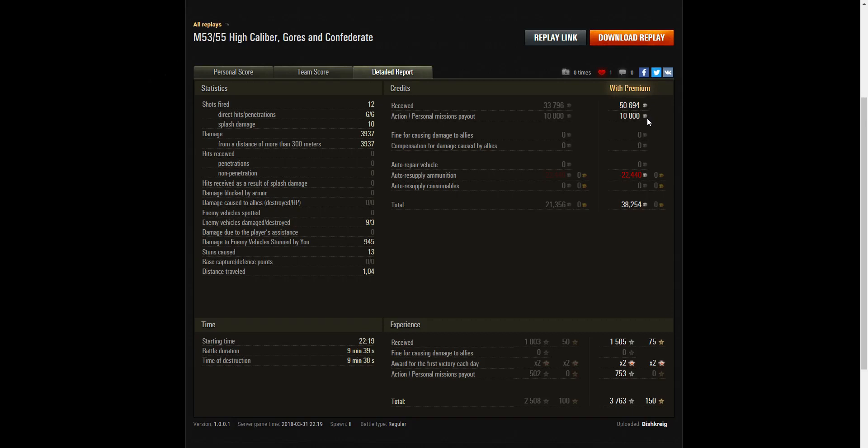On a premium account he earned 50,694 credits plus 10,000 credits for mission completion. After ammunition resupply — and remember these rounds are fairly expensive at just under 2,000 credits each — he had a profit of 38,254 credits to take away. He received 1,505 XP, times two for the first victory of the day, and 753 XP for the mission payout, leaving him with 3,763 XP to apply to his crew.